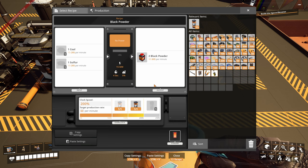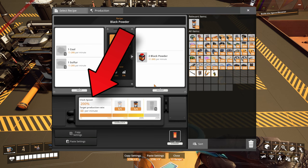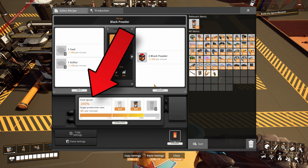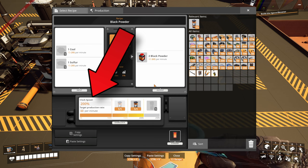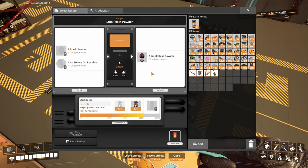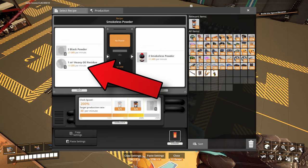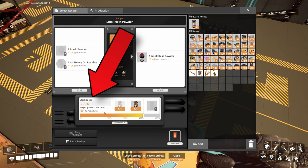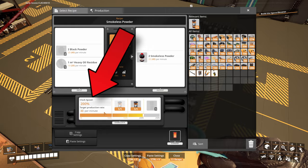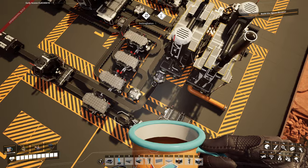The final input is coal and sulfur, and here we have it at 200% overclock. This is really important because we need to produce not only a lot of smokeless powder, but also black powder for our Nobilisk production. The second part is our black powder going into the smokeless powder production. We are using two thirds of our black powder along with the heavy oil residue from the first refinery, and that refinery is overclocked 200% to produce 40 smokeless powder per minute. After that, the smokeless powder is split into several production lanes.